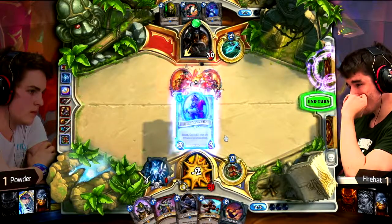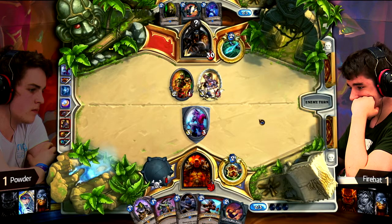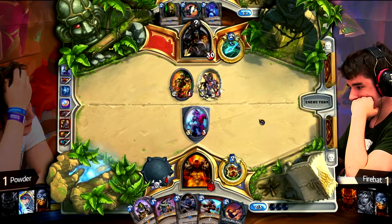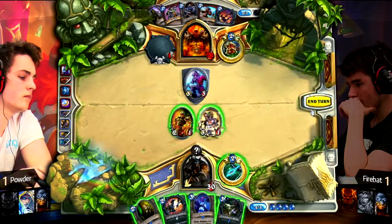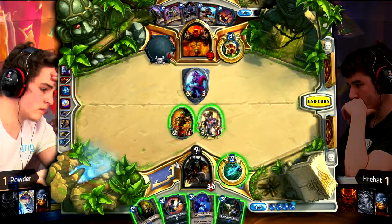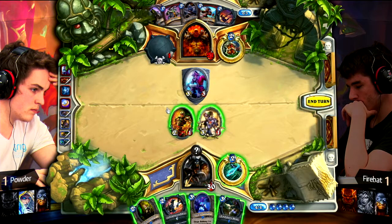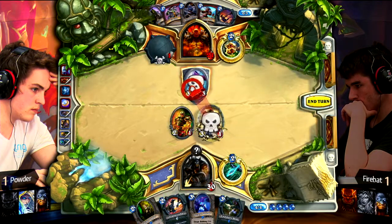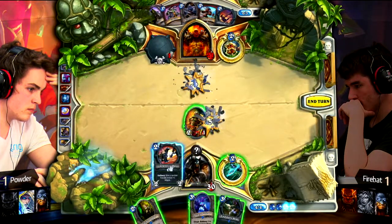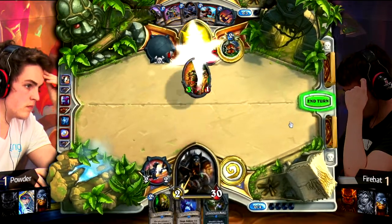That's probably why Firebat pulled all the cards away and is just searching for the Armorsmith. Do we like this Corsair? What does it do — die to the 3/1? Heals for 3? What's better: 3/2 taunt or heal for 3? I guess 3/2 taunt. So possibly playing Corsair next turn. And you also could've drawn 2 cards with Battle Rage, and armor up.